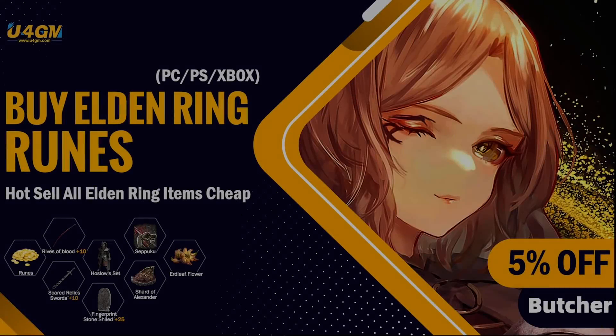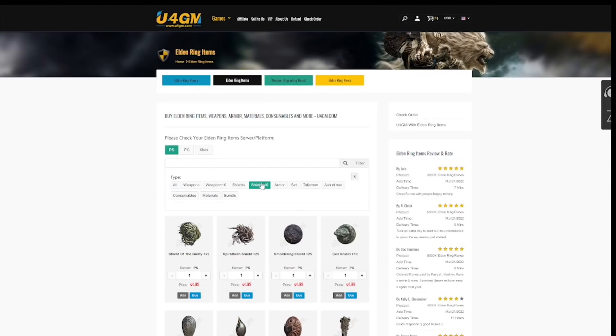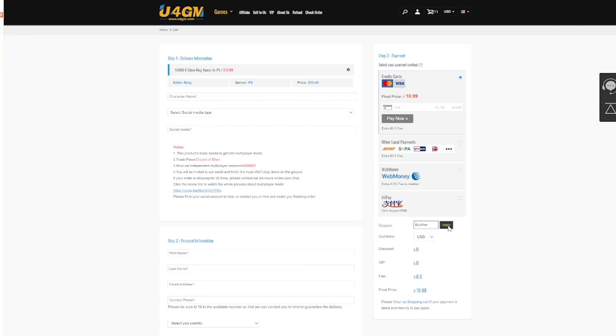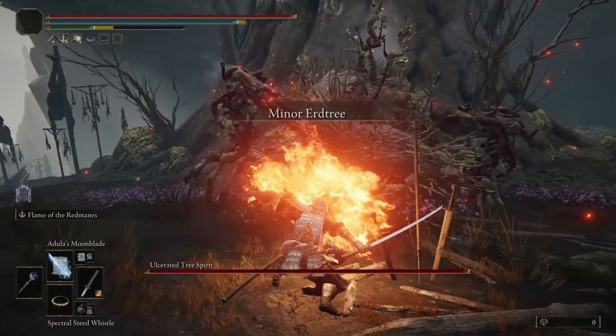But before we continue, quick word from today's sponsor, U4GM. If you are looking for any Elden Ring related item, these guys will help you. Link down below in description with discount. But now let's get back to my meta build.